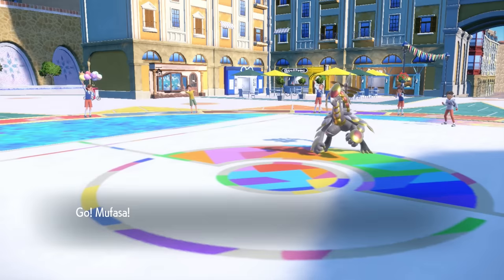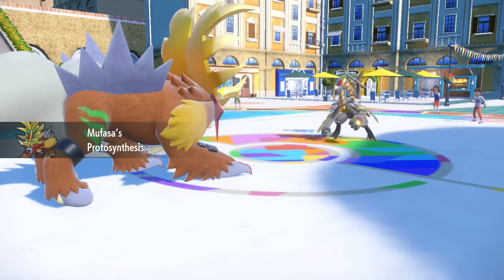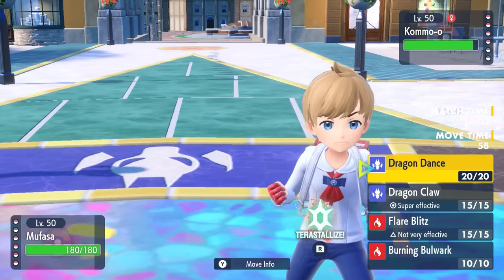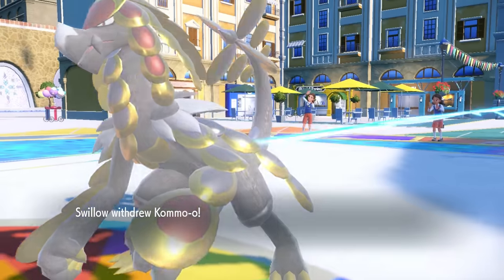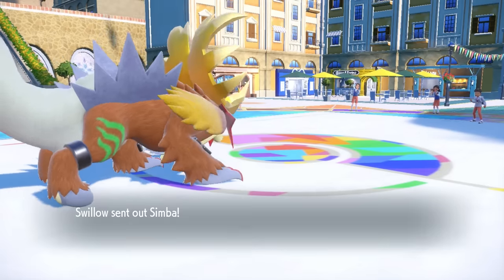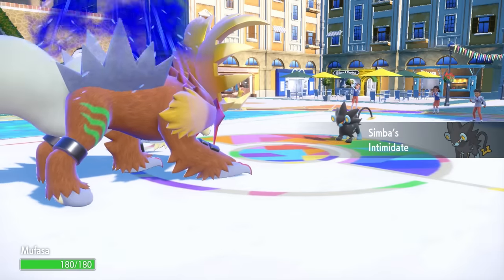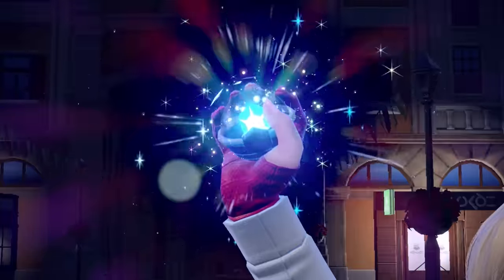Feraligatr looks nice in the late game, but Gouging Fire actually looks better here. I come in, activate Booster Energy to get Protosynthesis and boost my attack. I predict a Dragon move and commit to Tera Fire to drop my Dragon typing and avoid being hit super effectively. They switch in Luxray — Simba literally on Mufasa — and it gets Intimidate, which is annoying. However, I get a free Dragon Dance, bringing attack back to plus one, and Gouging Fire is looking very scary.